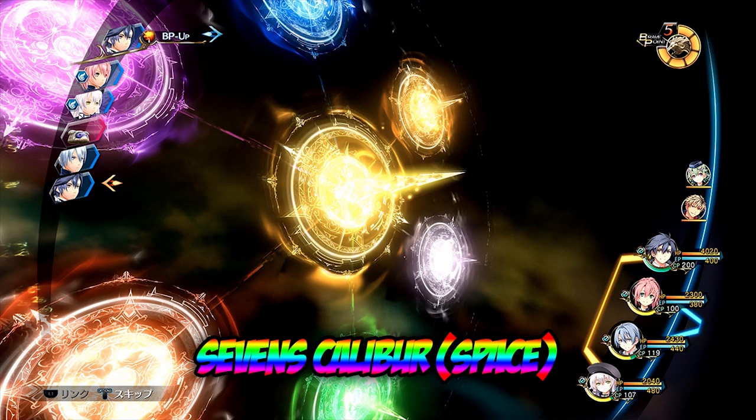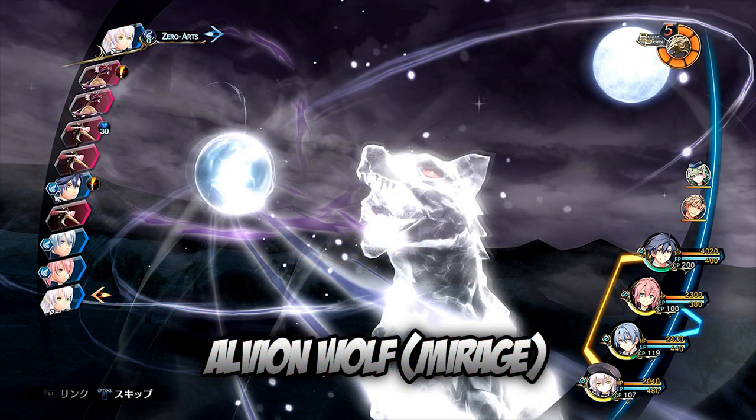Let's move on to the Mirage one, which is Oglin Wolf. It looks like a wolf — it says an illusion of a spectral wolf attacks the enemy with a shockwave. Among all the attack arts, its power is said to be of the strongest class. It looks like it's creating a ball of energy — kind of like a wolf gathering power. It looks interesting.